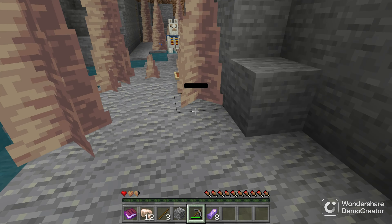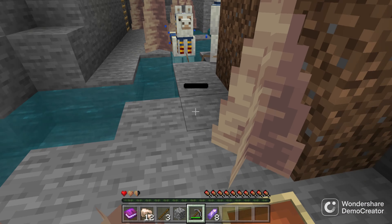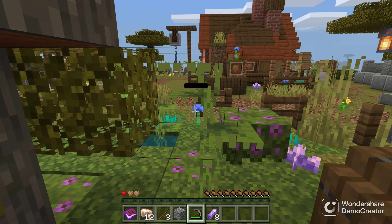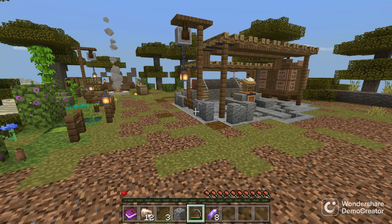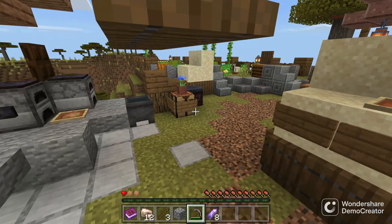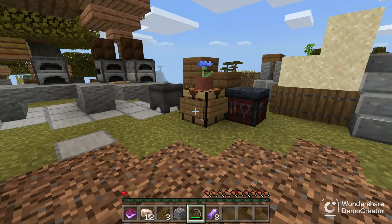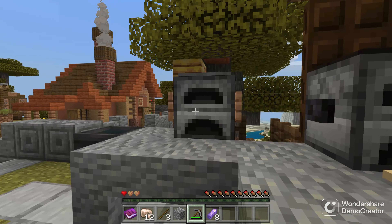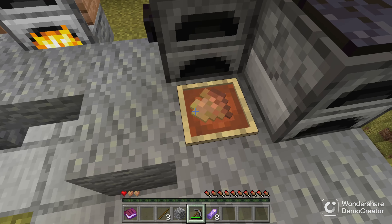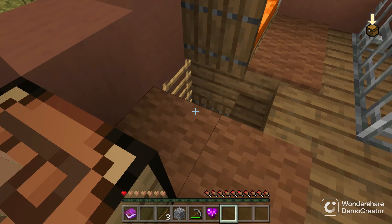I've almost lost my dirt heart! What we're gonna do is climb up and go back to the furnace area. Let's smelt the amethyst and create ourselves a custom heart right here. I'm gonna smelt this — okay, that's a whole lot of room for smelting. While that's smelting, I'm gonna get some glass and craft the amethyst heart.